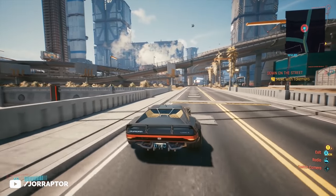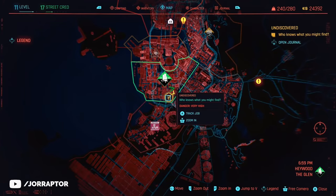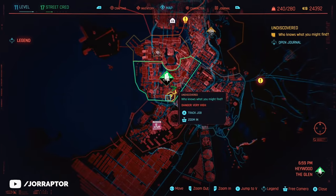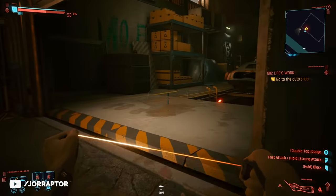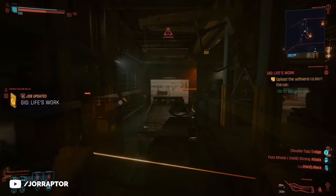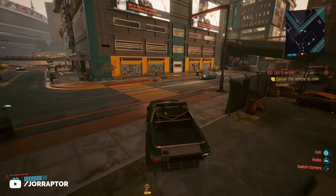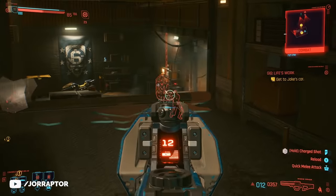To be able to call it without ever spending eddies, you need to complete one gig over in Haywood on the map. It says very high difficulty, but on a level 12 save I was able to complete it. You mainly need to sneak into a heavily guarded enemy hideout, upload software, and then steal a car and get it to a garage.